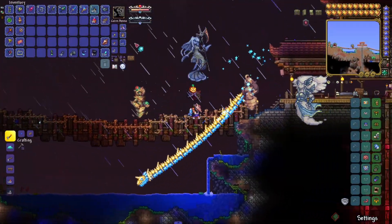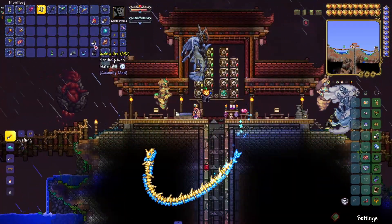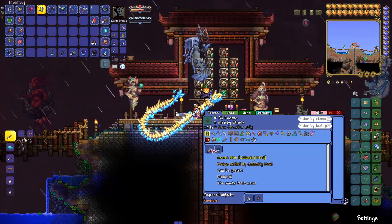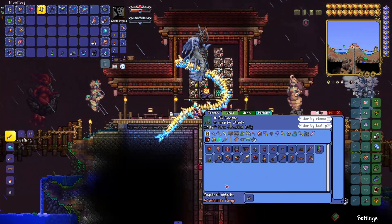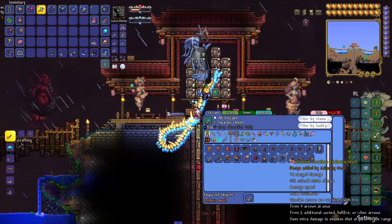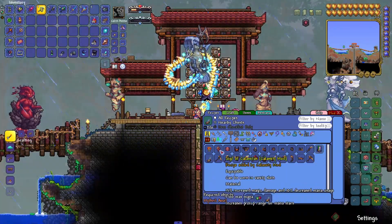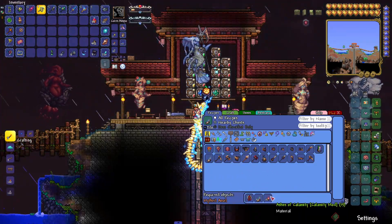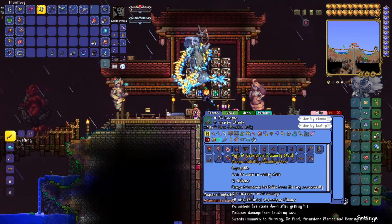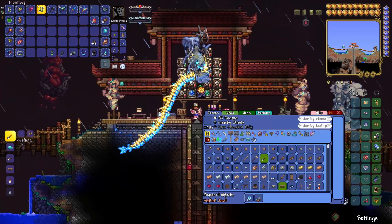That took pretty much no time at all and we got ourselves almost 500 pieces of Scoria Ore. There's really nothing else we can make with this ore other than the bars, but the bars go into making all this very cool stuff. I'm pretty sure we can make almost all of it right now. The Signal of Calamitous I don't think we can make right now, but most of this stuff we can. For now, the only thing I'm really interested in making is the armor.